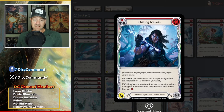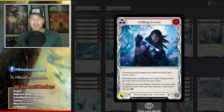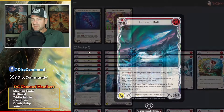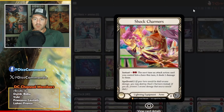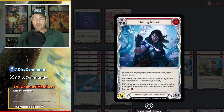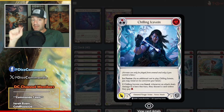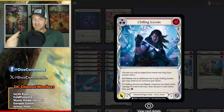You also have Chilling Ice Vein — this one's dirty. If this was fused, whenever an attack deals damage to a hero this turn, they discard a card unless they pay one. Now for both of those, we talked about all the attacks this turn — very relevant — and they also say something very key: whenever an attack deals damage. So now Shock Charmers — for two, the next time an attack action card you control hits a hero, it deals one damage to them. Therefore, if we hit on Chilling Ice Vein, you now have to discard a card or pay one, and then if you Shock Charmers that, it deals another instance of damage to them, meaning you have to do this again.